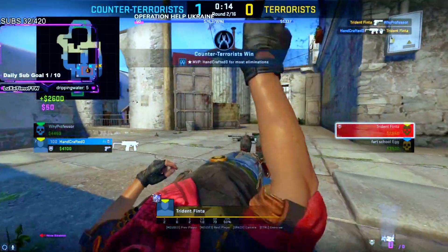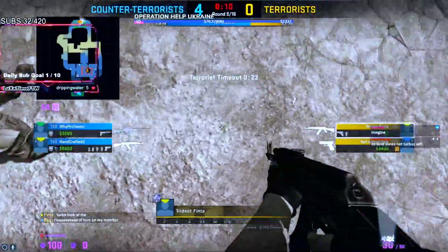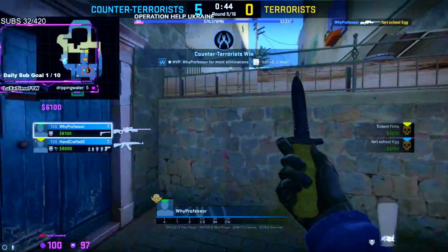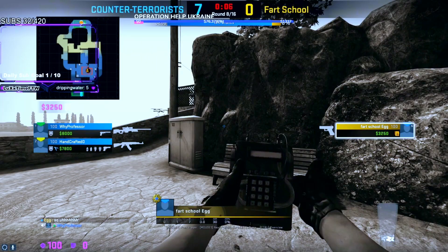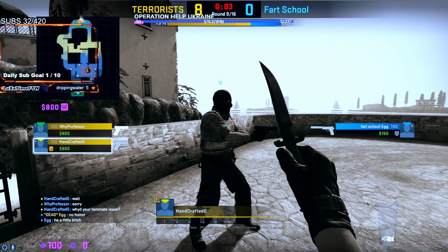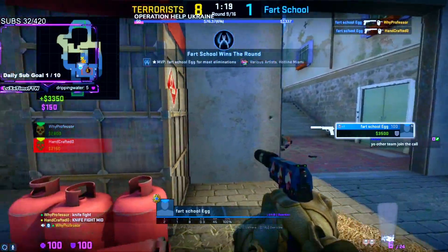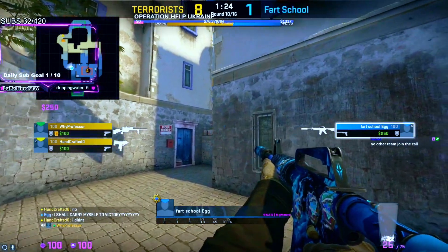Professor came out by surprise but Handcrafted was there for the trade. He's faking it — going in, peeking it — and Finta jumped at the worst possible time. They could pincer him, and Professor came out of nowhere and got Egg five-zero. Finta just gave up leaving Egg all alone. Wait — they're gonna knife fight! That'll give Egg at least a fighting chance — the gentleman's duel.